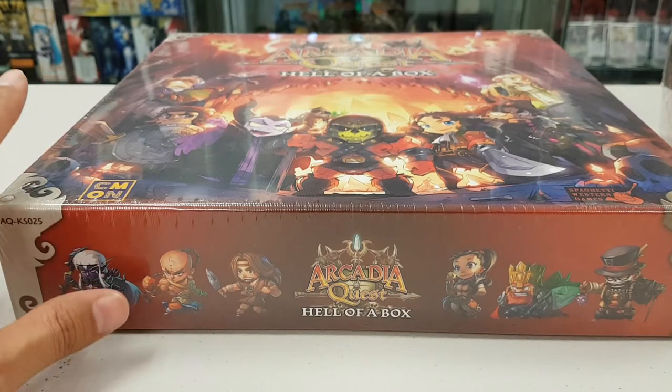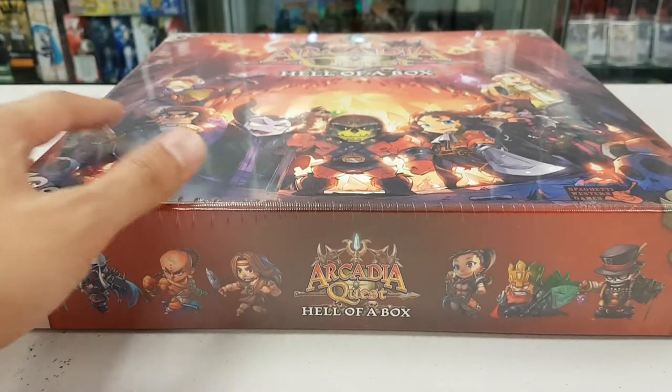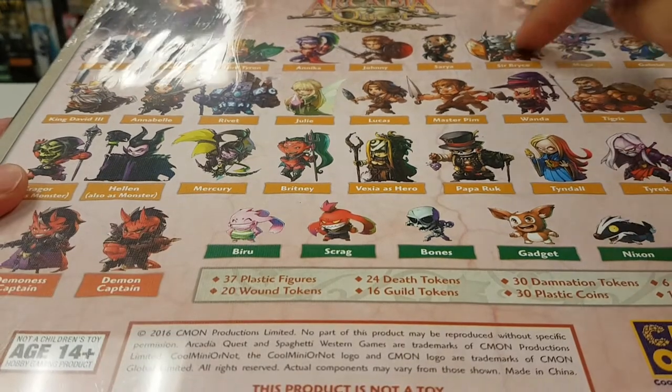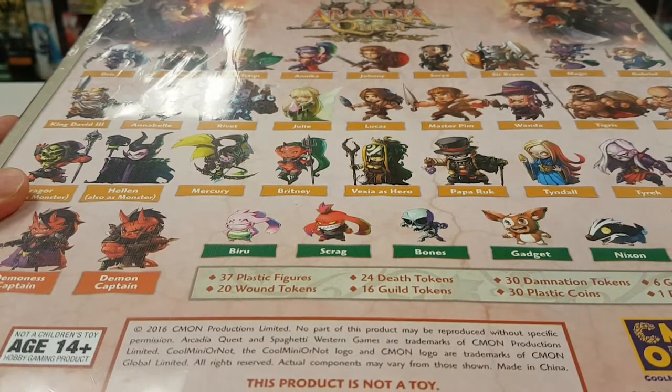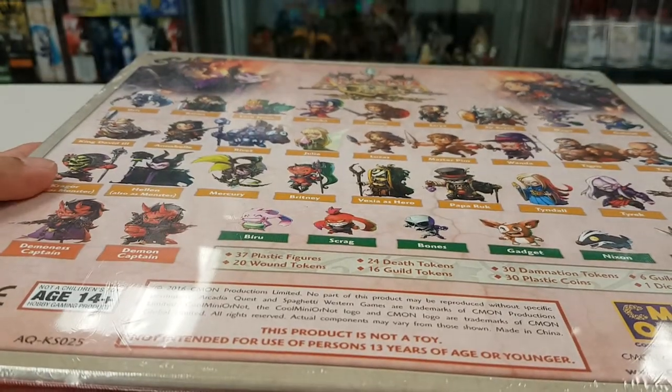Hell Of A Box is sort of like the Guildmaster box that we saw in the first Arcadia Quest. It comes with Kickstarter exclusive characters that you should probably never be able to find again, because a lot of these are inspired by other IPs, so normally they can't really sell these things.